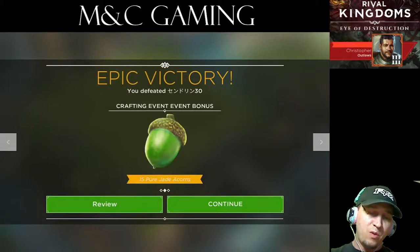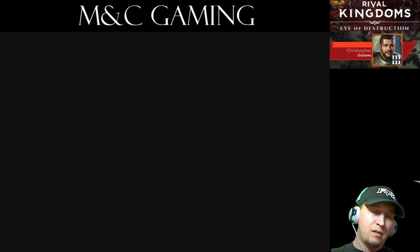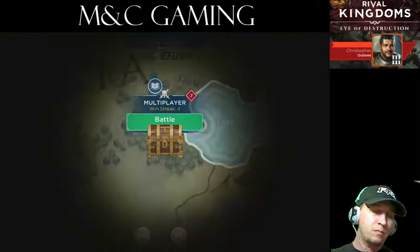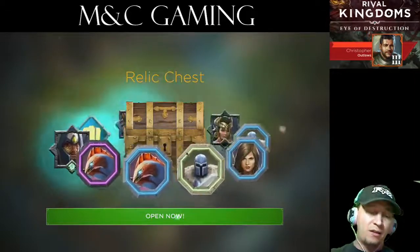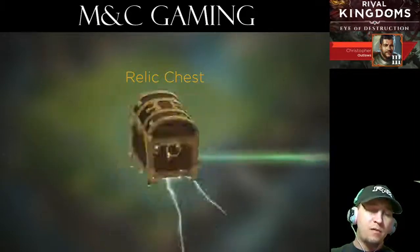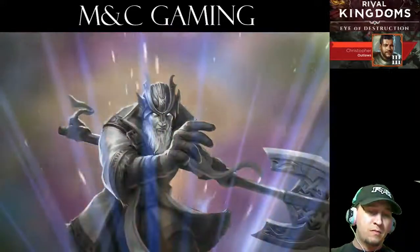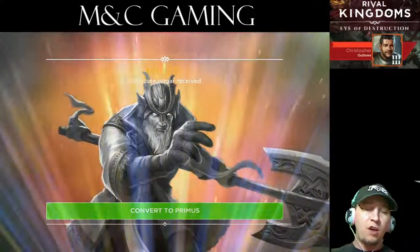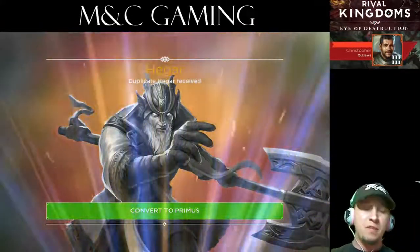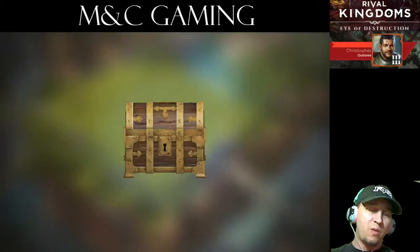The graphics are extremely smooth. This is a current event that's going on. I have a relic chest that I just got as a result of attacking. Touch open — gives you a fancy little graphic. Hagar is a duplicate, I already have him. As a result it says convert to Primus, so you go ahead and do that. It sticks it in your inventory and away you go.